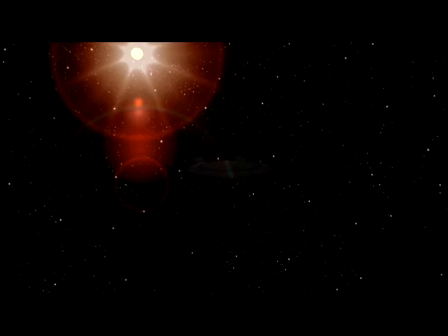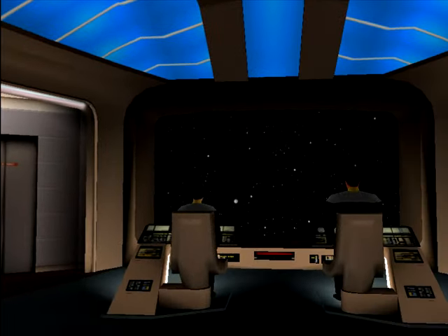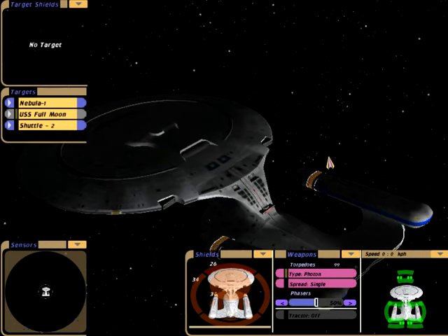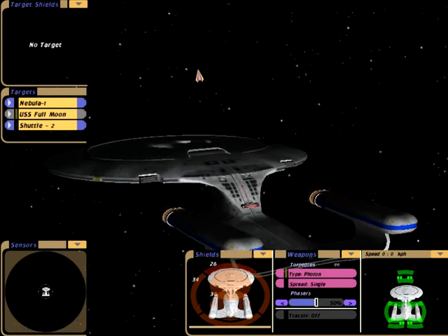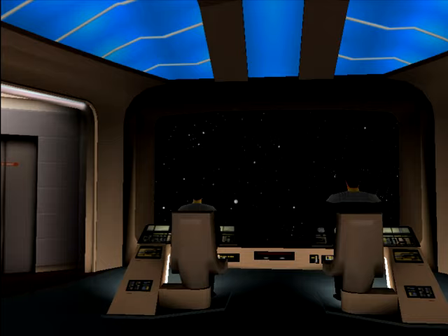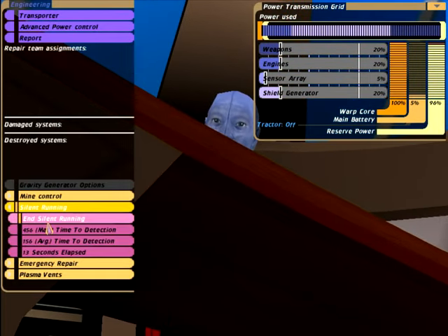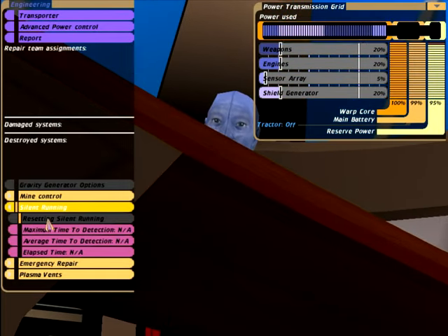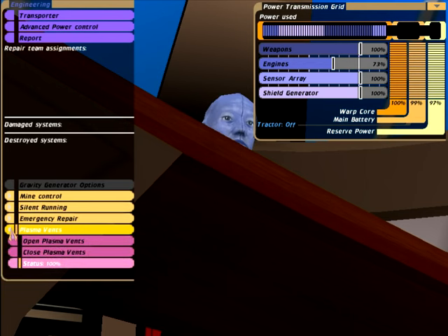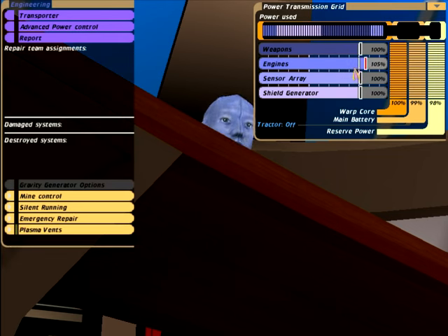Engineering teams report main power is offline. If I go outside you can see all the lights are off and we're not doing anything - we have basic impulse engines on, and that allows us to be mostly undetected. End silent running - engineering teams report main power is back online.